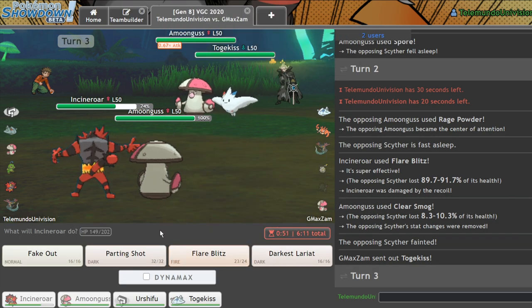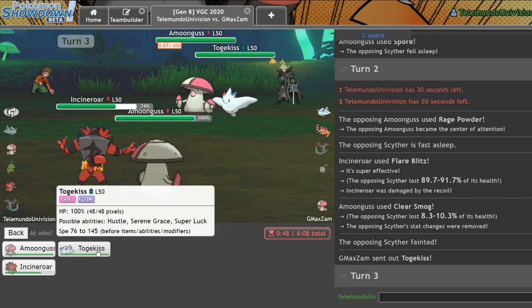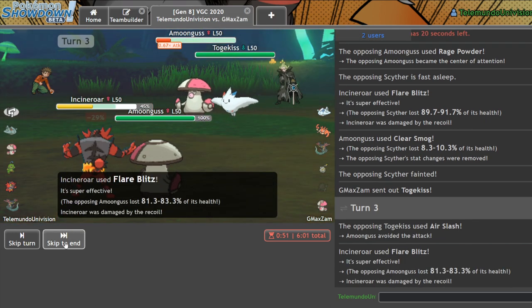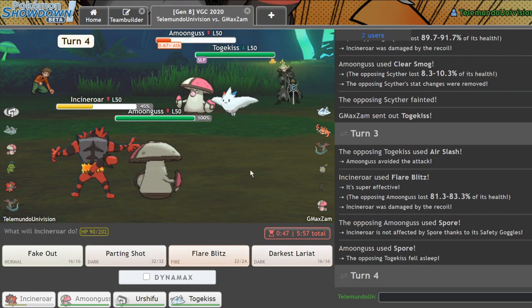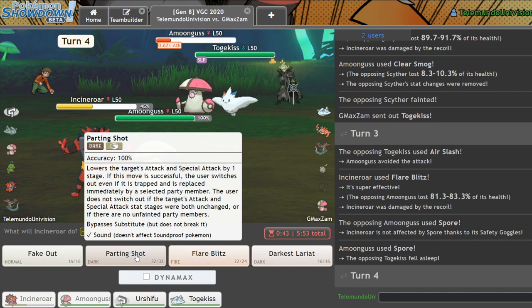Alright, this is about to be beautiful. I got the Coba Berry — there's no way I'm not taking this. Let me go for a Flare Blitz into you now and a Spore into this Togekiss. And he misses... Dude, you saw the Safety Goggles! Forfeit right now, see what happens. It's fine, man.